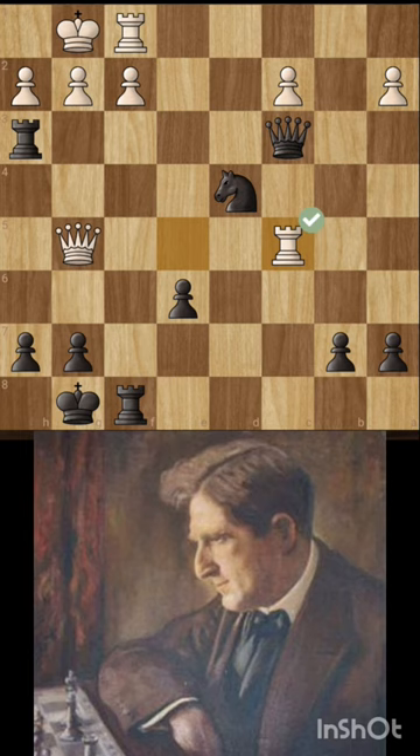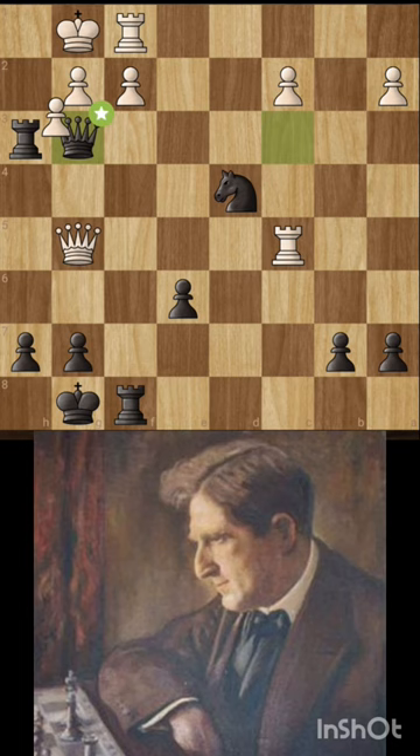Let's see another scenario: if he takes it with the h2 pawn, it results in a knight check and mate in one move. Now let's see the third scenario: if we take it with the queen, it's a discovered check by the knight.